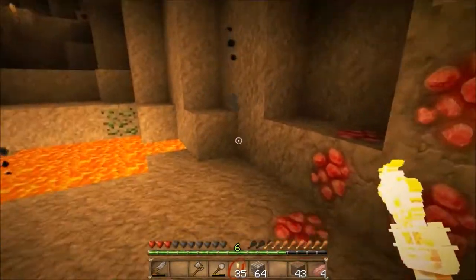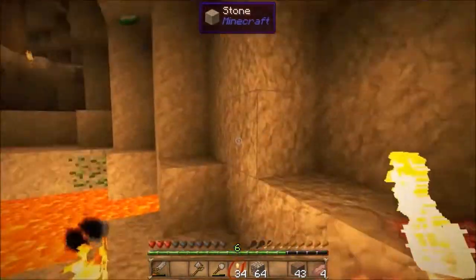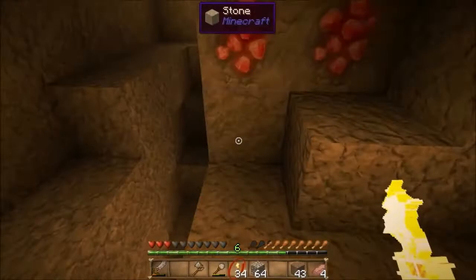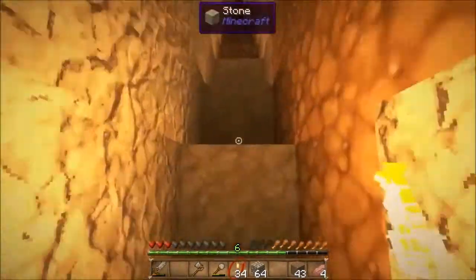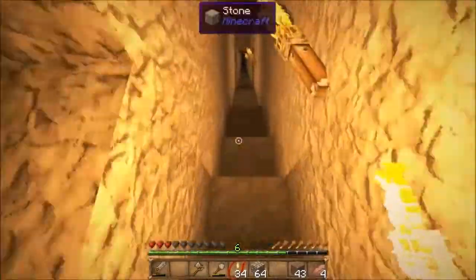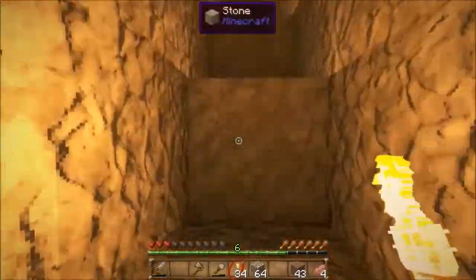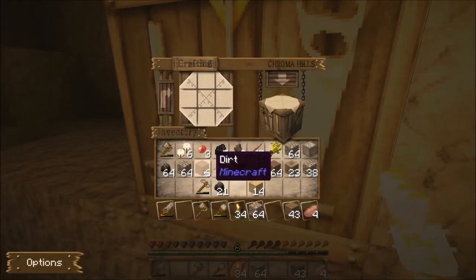One thing you may notice is I generally do torches on the left — or on the ground in this case, because I want to make sure and highlight that. Torches on the left mean that as long as I travel with light on my right, home is in sight. It's a good way to keep me from getting lost, especially early on, until I get colored wool in place so that I can have colored pathways.